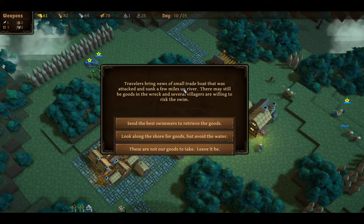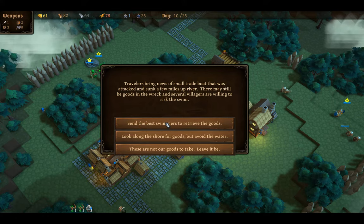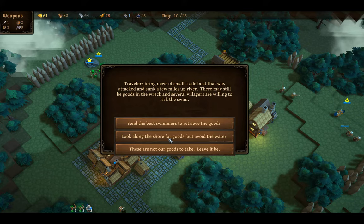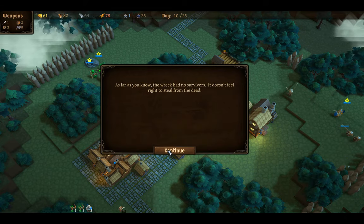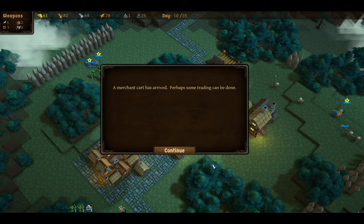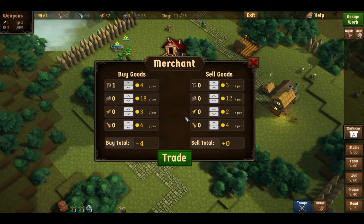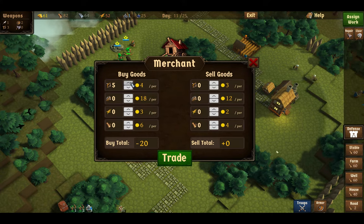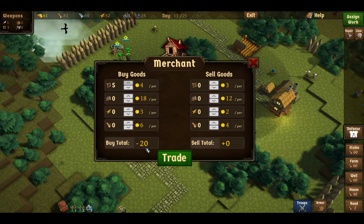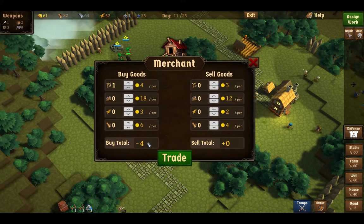Travelers bring news of a small trade boat that was attacked and sunk a few miles up river. We could make our way to the wreck — several villagers are willing to risk the swim. Look along the shore for goods but avoid the water. We're gonna leave it. I want one bow, actually — that's a pretty good price for bows: four gold each. One, two, three, four — twenty gold. That's a lot.